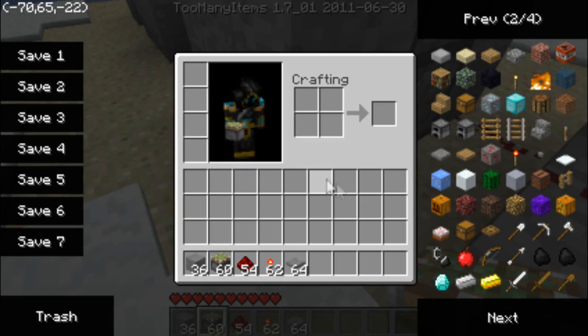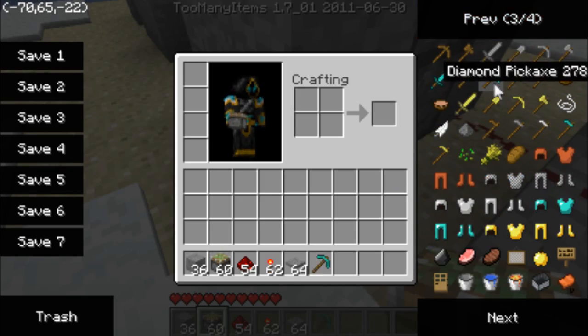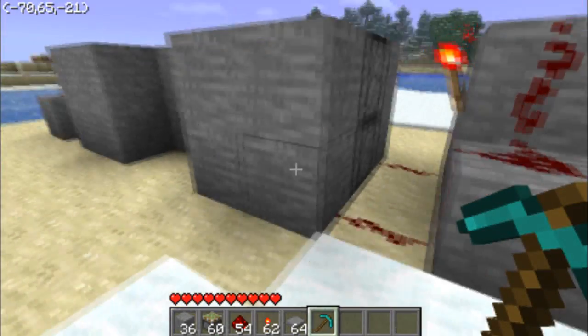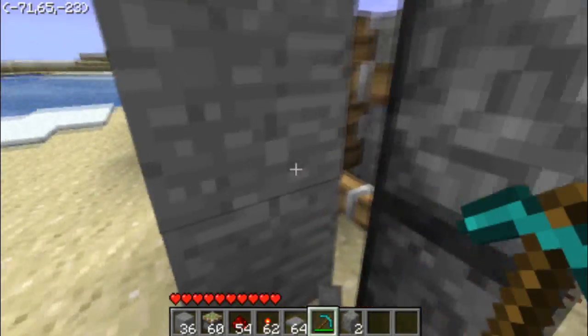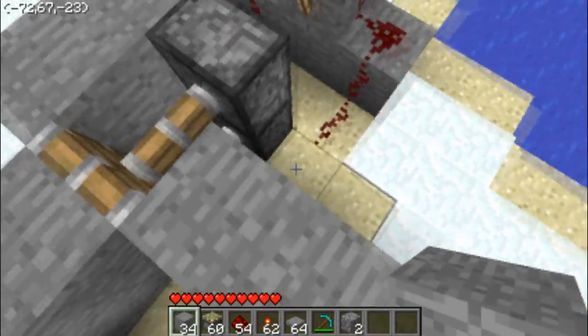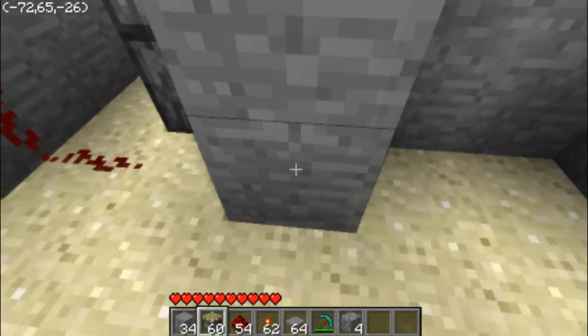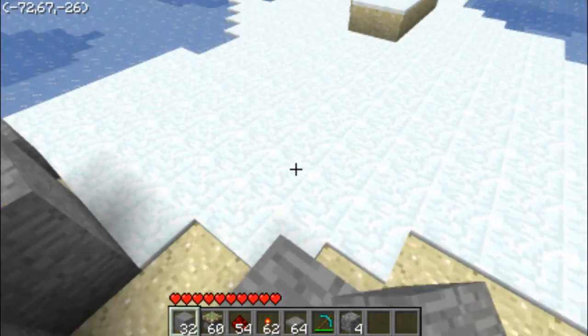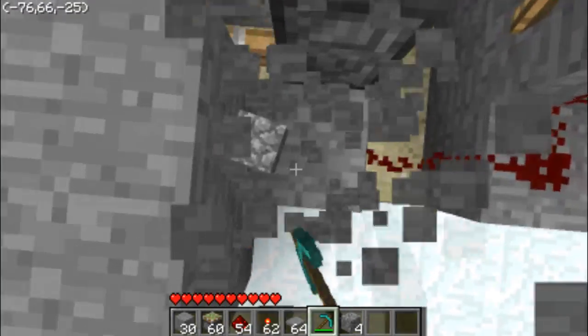I'm going to need a gold pickaxe stack, but I can't get stacks in single player so I'm just going to use a diamond pickaxe. Now, as this is the hallway, you don't really need that there. I have no idea why I just put that there — and you can't have it there anyway. Don't put that there. Don't do what I did, don't mess up like that.